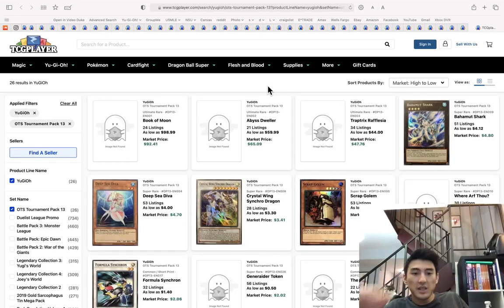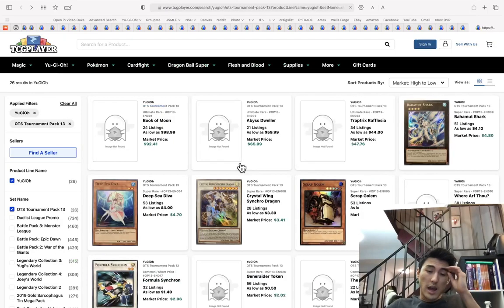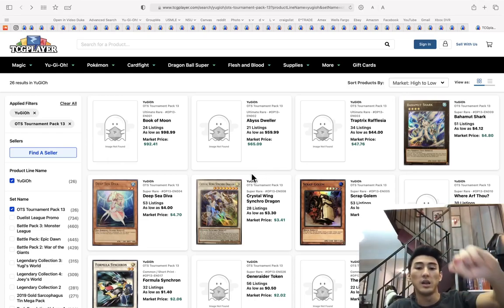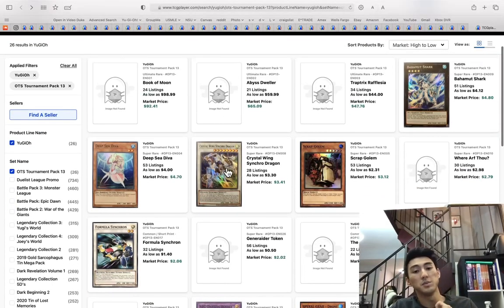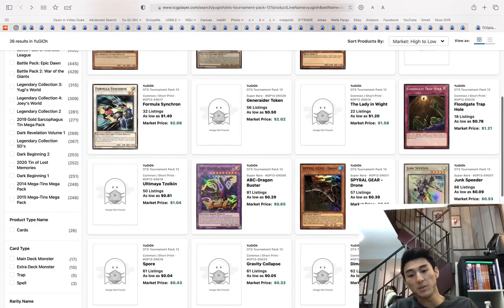Abyss Dweller — is that the one that negates graveyard effects? Yes. For $60 guys, pick that up — it's going to go up. It's a meta card, it will see more play. $60 for an ultimate rare, we know what's going to happen in two to three years. Abyss Dweller is going to be $100+. At the $60 price point that's not bad. Phylacia not too sure, but I think it will also go up. Book of Moon too — but that's more because it's a collector's card.